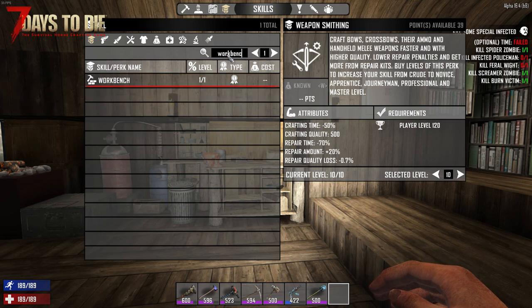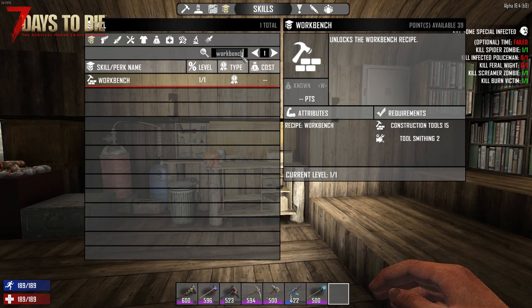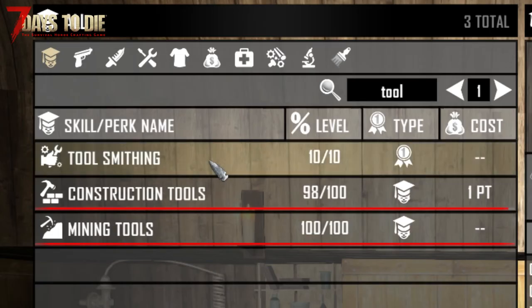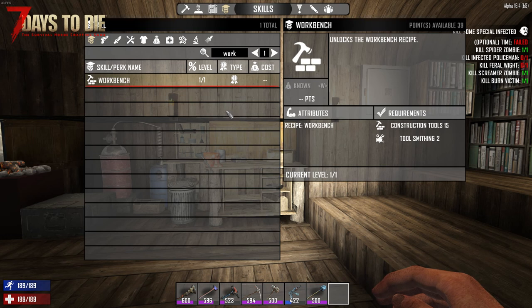You have to go into your skill tree, type in workbench or search it out. It takes 10 points to unlock it - it requires Tool Smithing 2 and Construction Tools 5. If you don't know where those are, type the word 'tool' in the search bar and both will come up. These are very important skills to have in general. Tool Smithing helps with creating better, higher quality tools, and Construction Tools affects how effective your tools work - things like hammers and nail guns.